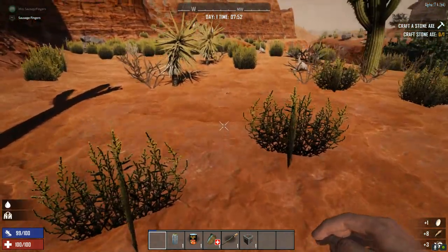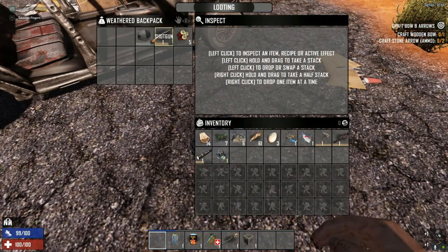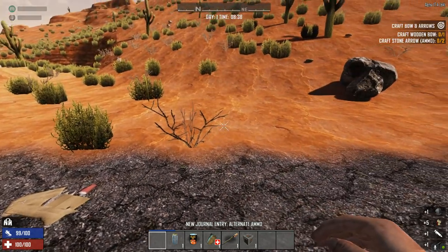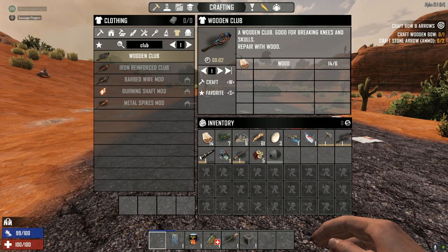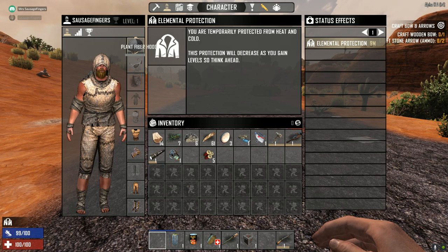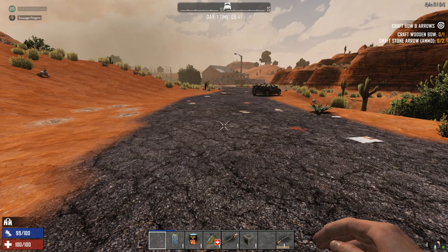They'll give you feathers and stuff, which you need in a little while. I've got a shotgun and shotgun rounds! Shotgun shells — yes, that sounds great. Oh my god, right from the beginning. They are so going in my inventory. Where's my shotgun? I just got a box and I got a stone axe out of that as well — an untouched cardboard box. Nice.